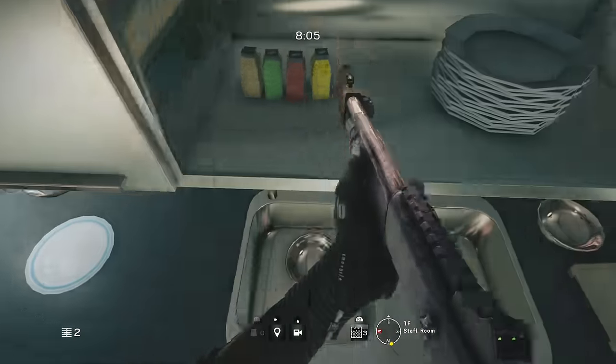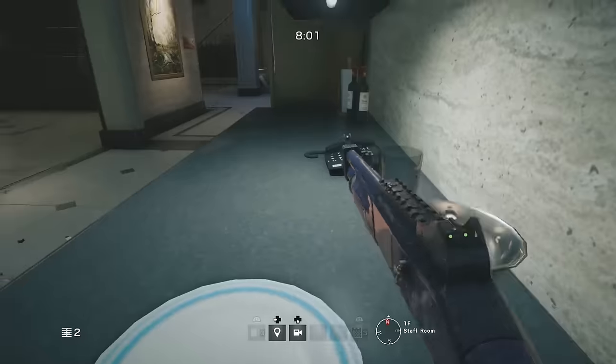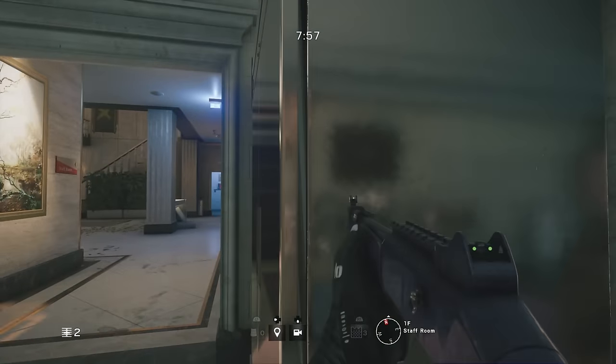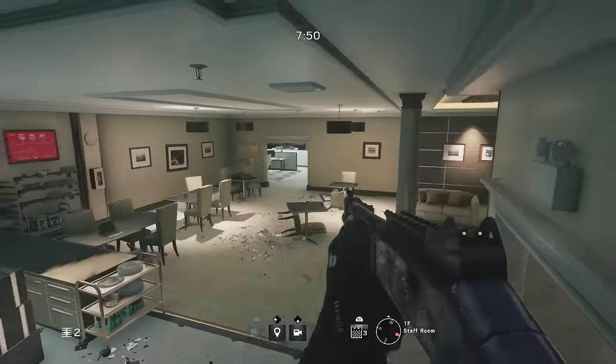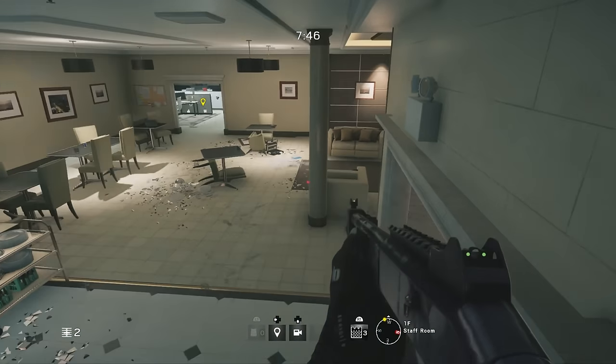This part is a little bit tricky, but all you need to do is prone and crawl along the countertop until you reach the fridge. From here you just need to prone and stand until you get a vault prompt to get up on top of the fridge. Once you're up there, you have a really strong advantage as you can watch the objective in front of you.